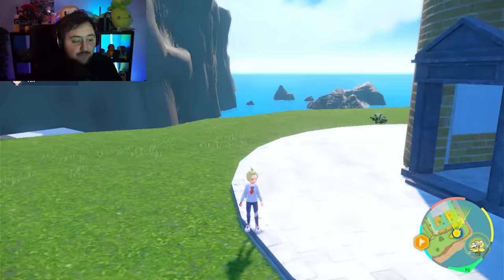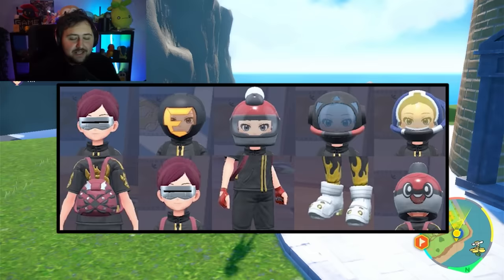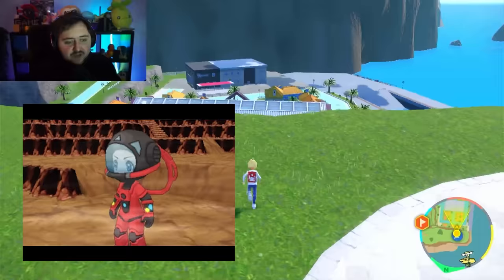Speaking of auctions, if you talk to Atticus in the auctions area, you can get a bunch of really awesome items that are all references to stuff we've already seen. You've got the mask that was worn during the Delta Episode with Rayquaza, the visors like the glasses that Team Flare wears, and just a bunch of small little references that can all be seen in these outfits.